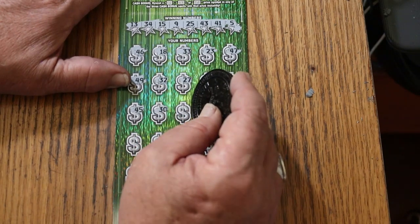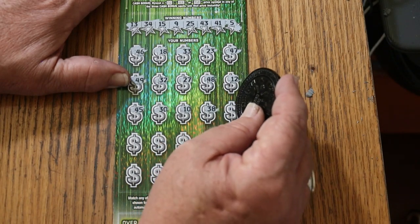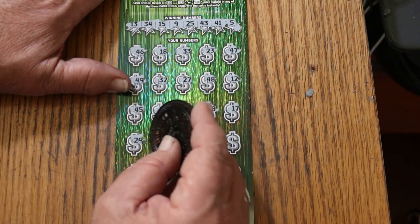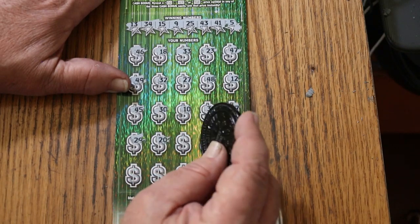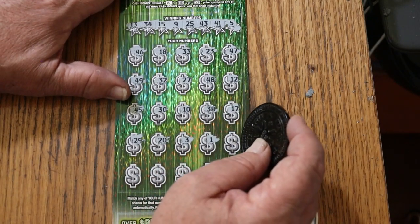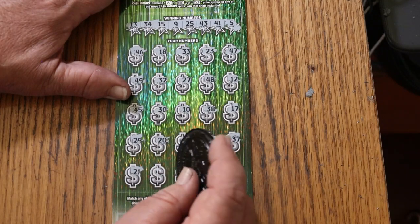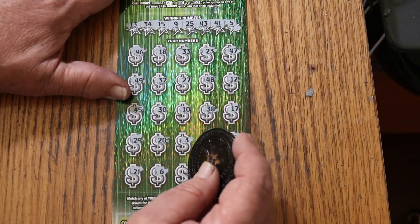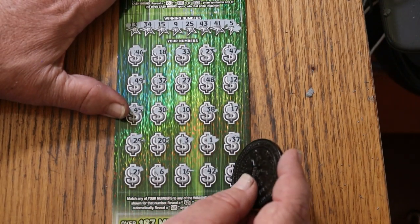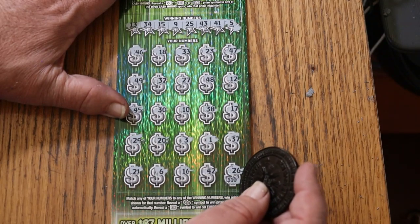Continuing ticket 16: 30, 10, 38, 17, 29, 20, 3, 1, 37, 21, 6, 16, 42, and in the corner 4. That's not going to happen unless there was a 50x there. 26.